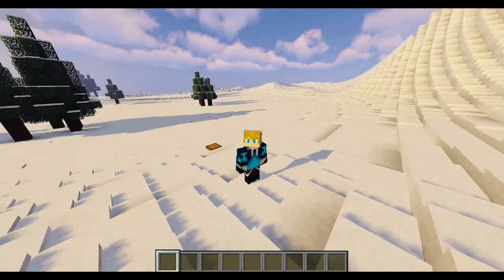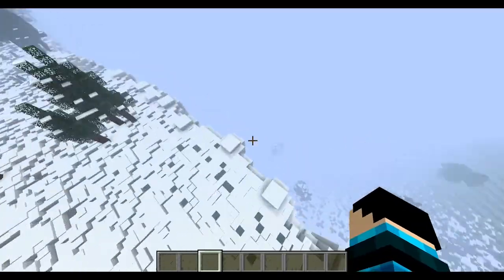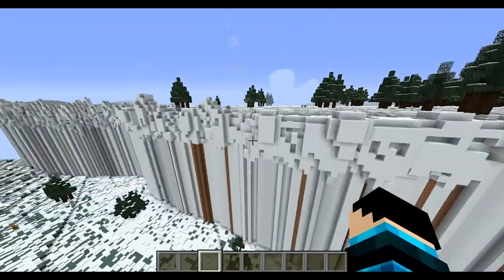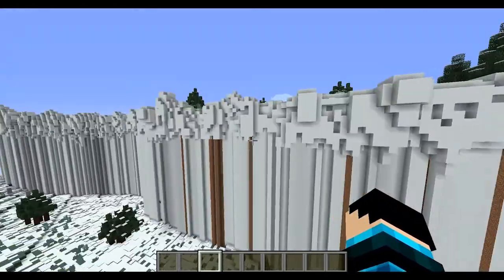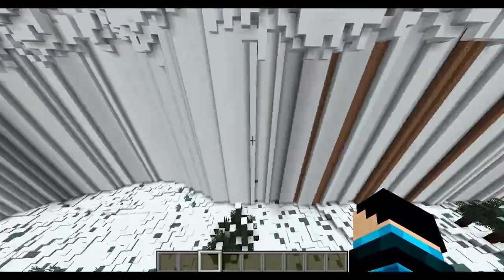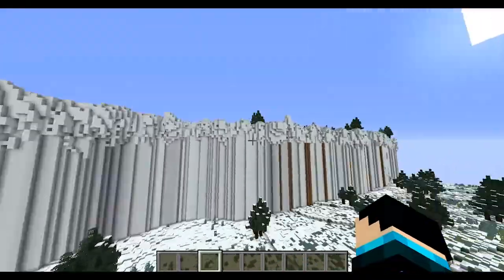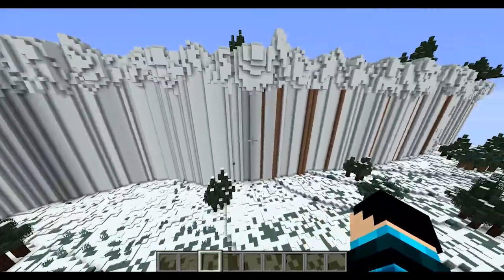Part two of making an adventure map. Progress update: the cliff was looking kind of sudden and unnatural, so I spent some time adding detail to the whole cliff. Over here you can still see the dirt lines going up and down, but over here there's none of them, because I got from all the way over there to here making the snow completely flat with no dirt lines.